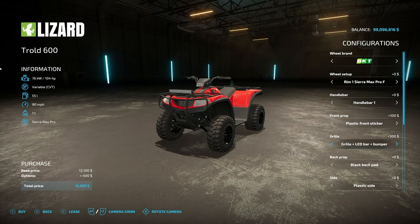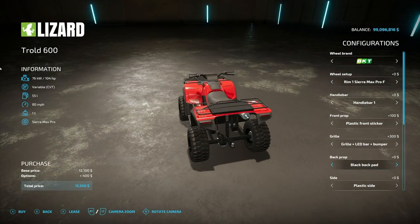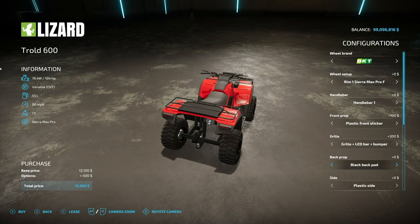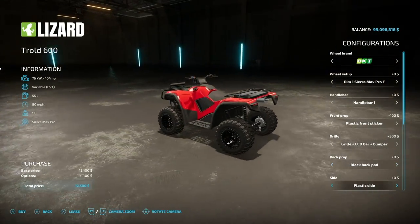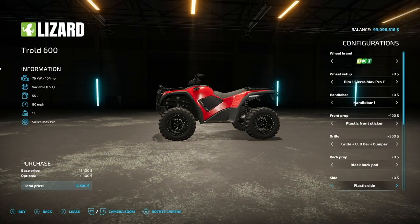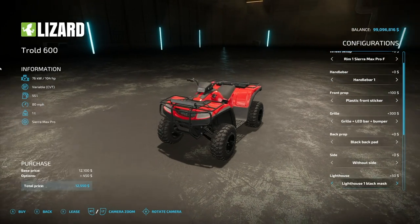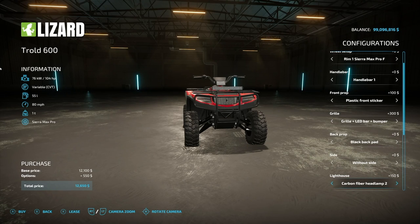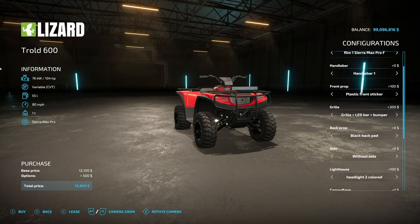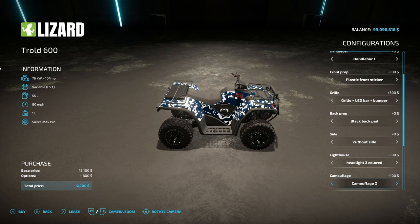You can do the bumper bull guard with those same things or nothing. Back prop options: the back pad comes standard, we also have a metallic pad. Sides: you have a plastic side, a colored side, or without the side. The headlights look pretty cool — and we've got some camo options as well, colors zero through six.